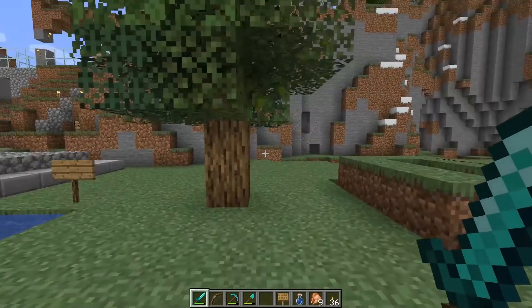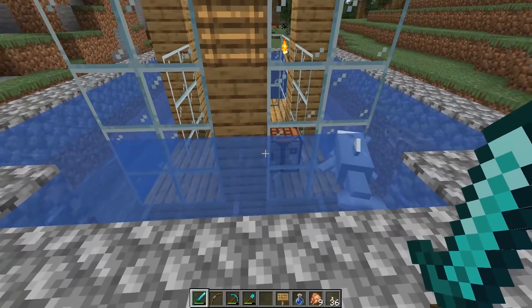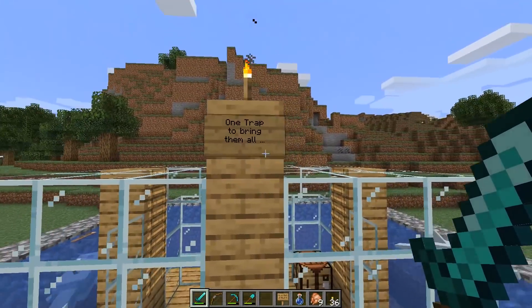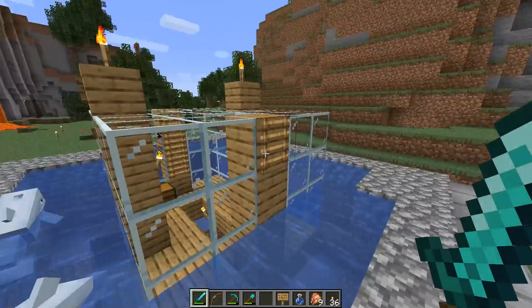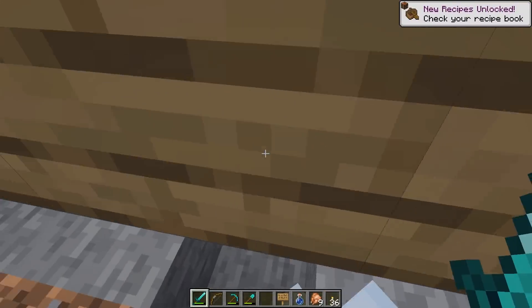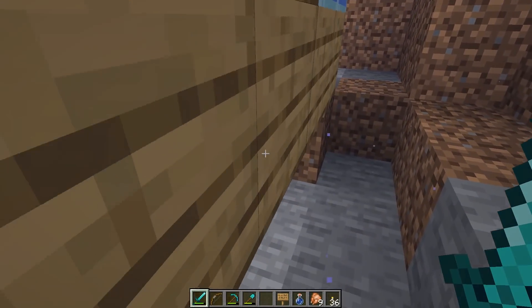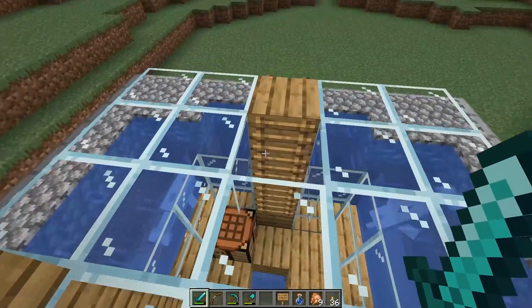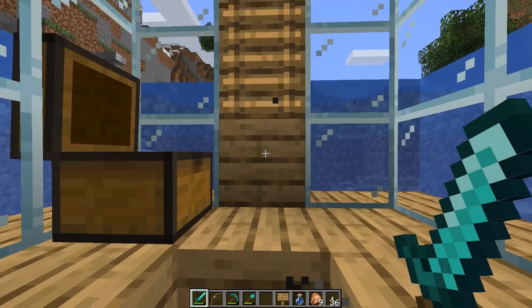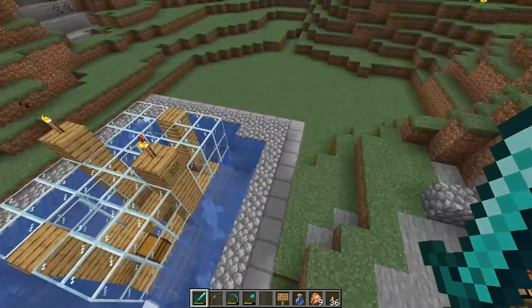Is that a dolphin in my trap? Look at this — we have a pod of dolphins in our old monster grinder! This thing was a drowning trap. What did we name it? There's a sign over here — 'One Trap to Bring Them All, and in the Water Drown Them' — a Lord of the Rings reference. Look at them swimming through the bottom — so cute. We used to slay monsters in here: monsters would fall in, get sucked down, and drown. Then we'd just sit in here and collect their materials. Pretty fun and fairly effective trap.